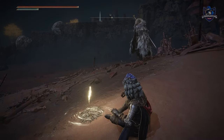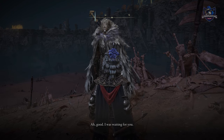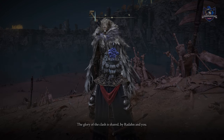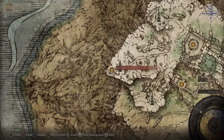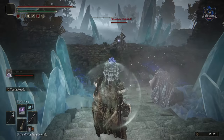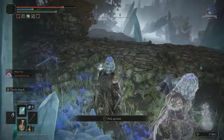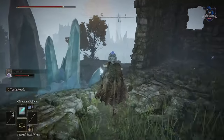After Radahn is dead you can talk to Blaidd again, but after this you won't see him until you've fully completed Ranni's questline. I'm not going to go over the details of that questline in this video — check out the Ranni questline video if you want to finish it. Once you complete Ranni's questline, travel to Ranni's Rise and you will see Blaidd for a final time, but this time he has turned hostile. Defeat him to get his armor and weapon, and you can also travel down to the nearby area to get his wolf mask to complete the full set.